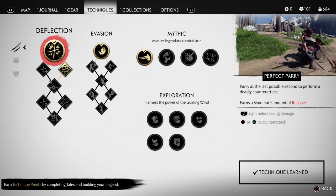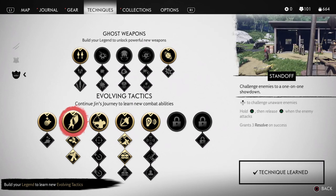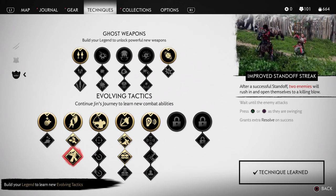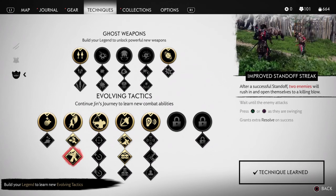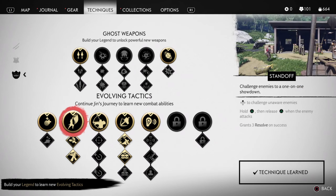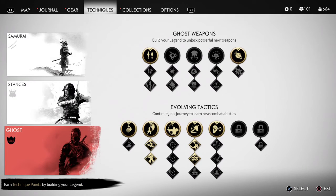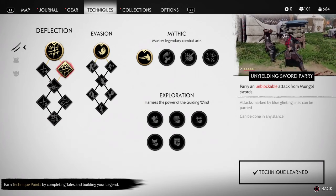So here we were given another technique point. What I did was I invested two points into the standoff. So that's the best way to clean out our opponents. At the same time, we get extra resolve on success, so we can hopefully kill three guys in a group. And that will minimize a significant number of our opponents, because we've been facing group attacks. We get three resolve on success and then extra resolve on another one, so in theory we can get up to five resolve.